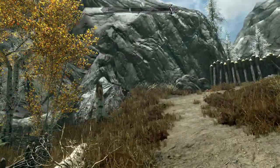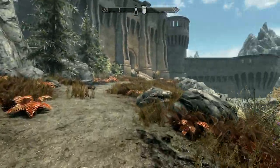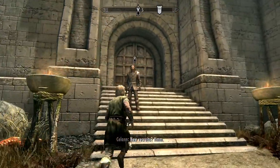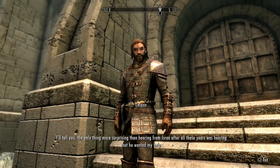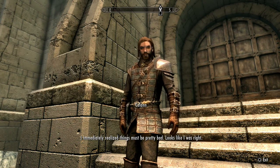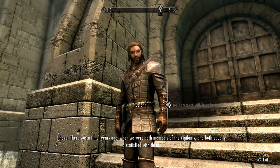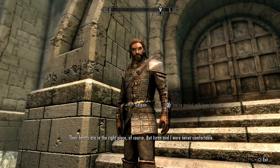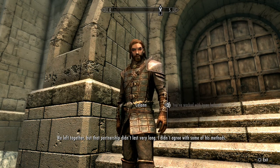I guess we'll head inside and meet the leader. I probably shouldn't bring up the fact that I'm a werewolf — he may not look favorably on werewolves either. Inside, Isran confronts a Vigilant named Tolan, asking why he's there. Tolan explains the Vigilants are under attack everywhere — the vampires are much more dangerous than they believed. Isran sarcastically notes that after telling them Fort Dawnguard was a crumbling ruin not worth repairing, they've now come begging for his protection.